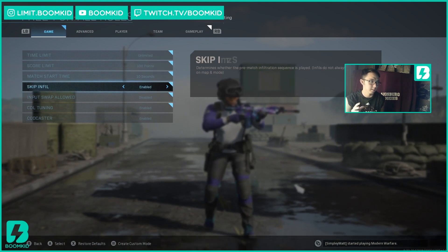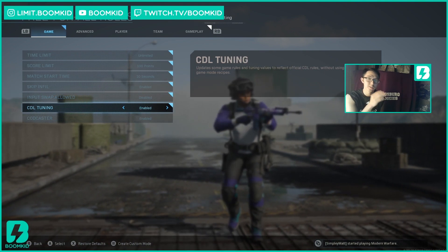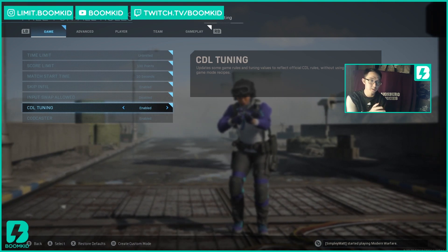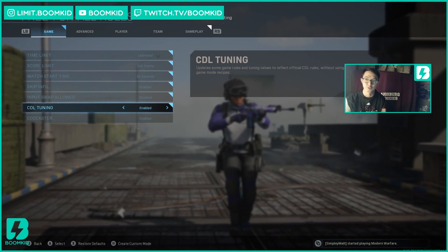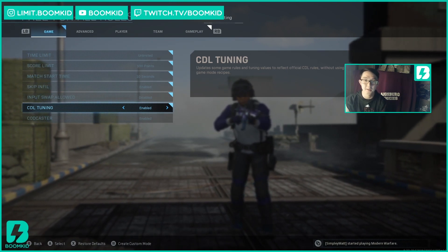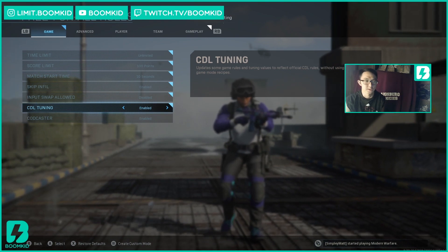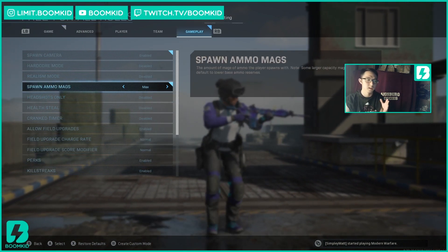Start time like 10 seconds or so — can be anything you want. Skip the infiltration. CDL tuning — enable it. Make sure you guys do this if you're playing competitive; you want the headshot multiplier turned off while you're shooting bots so you emulate what you're going to be playing against in your competitive matches. Gameplay — spawn ammo mag, make sure it's maxed out.